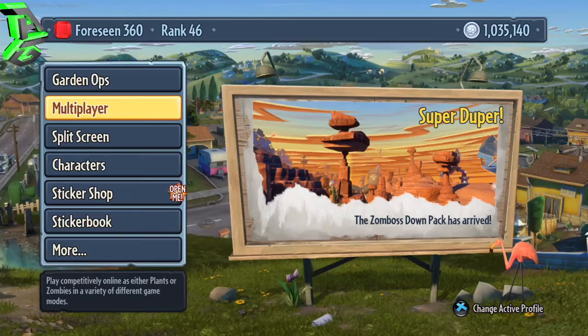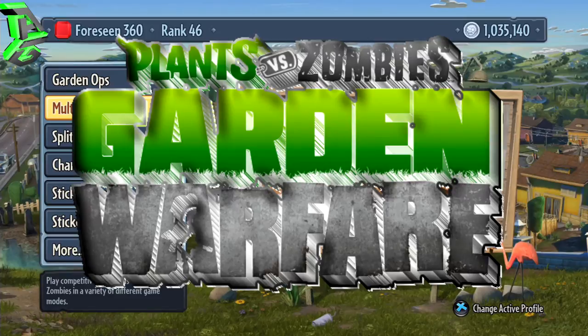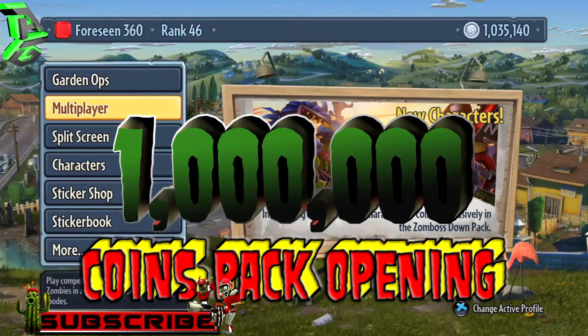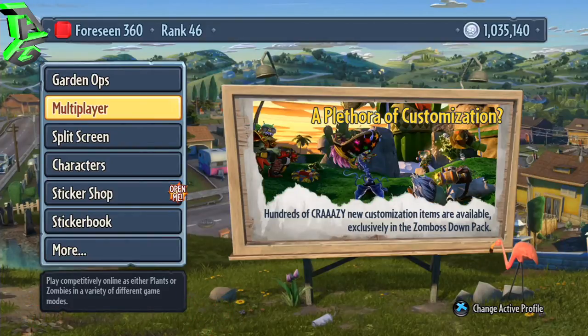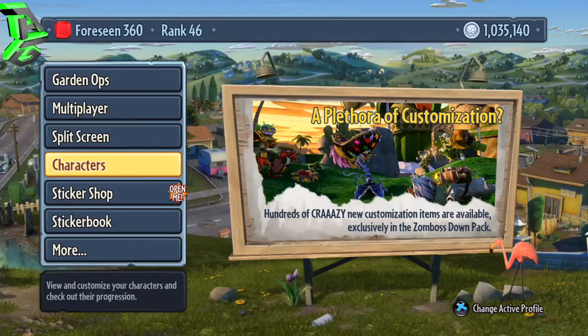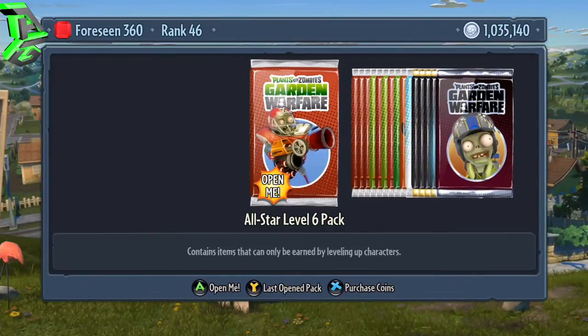Hi everybody, Afro Gamer Richard here, and today I'm playing Plants vs Zombies Garden Warfare on the Xbox One. Today I'm going to be doing a mega sticker pack opening. As you can see, I've amassed a little over 1 million coins, and I'm going to be spending all of them today, so I might as well get straight into this. Let's go into the sticker shop and start spending.